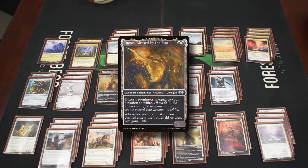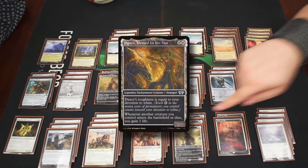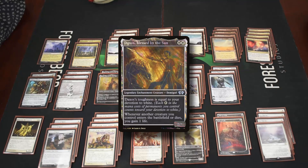We have two Daxos, Blessed by the Sun — a two drop providing two devotion. His toughness equals our devotion count, making him generally gigantic in this deck. He also gains us small amounts of life when creatures enter, which benefits Heliod, but he's mostly there to provide devotion.